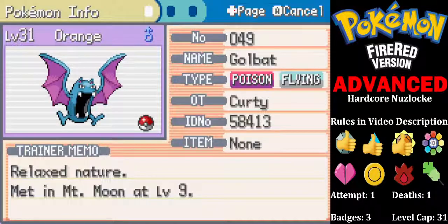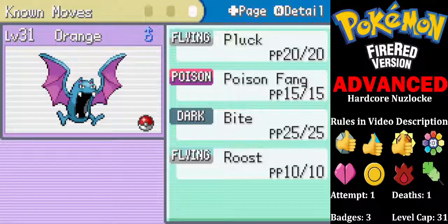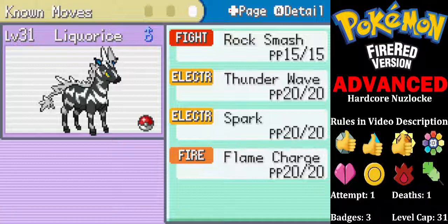So we're going to lead off here with Orange, our Golbat. No items at the minute. Moves: Pluck, Poison Fang, Bite, and Roost. Licorice, our Zebstrika, with Rock Smash, Thunder Wave, Spark, and Flame Charge.